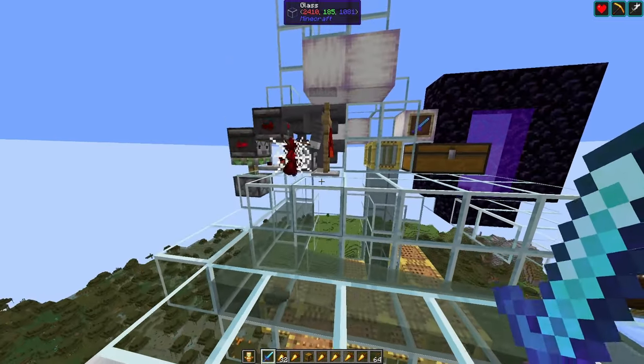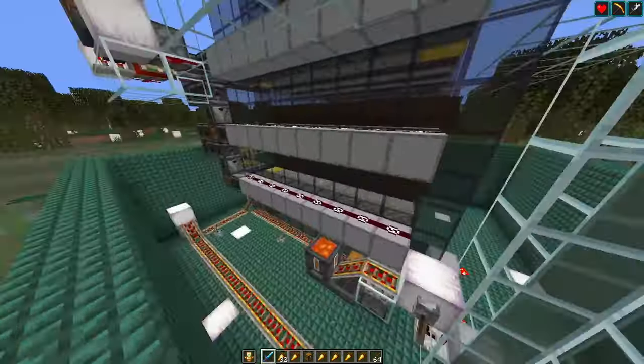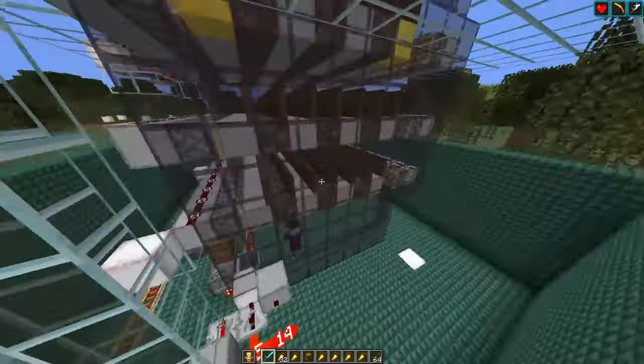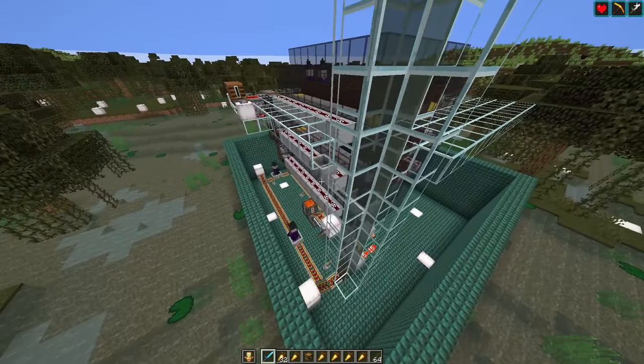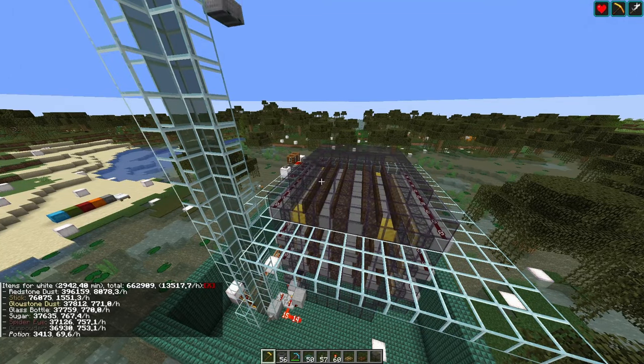Let's give you a run-down of the farm. It's a traditional witch farm with shifting floors, so the player stands 128 blocks over the farm, the witches are sent through, picked up by minecarts, shot into a water elevator, and brought to a killing chamber. This farm is pretty efficient, and I ran it for almost 50 hours in single player without any issues.